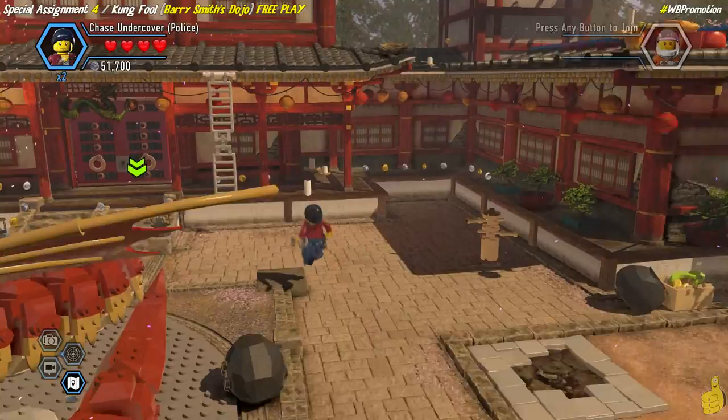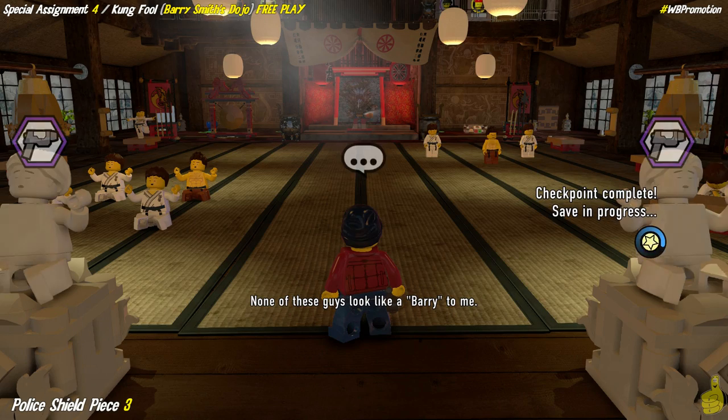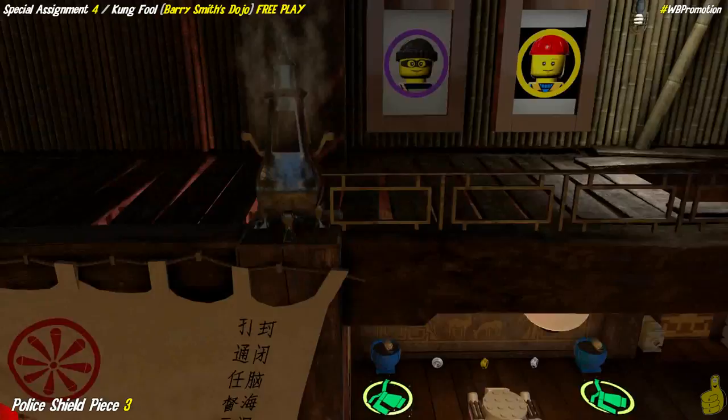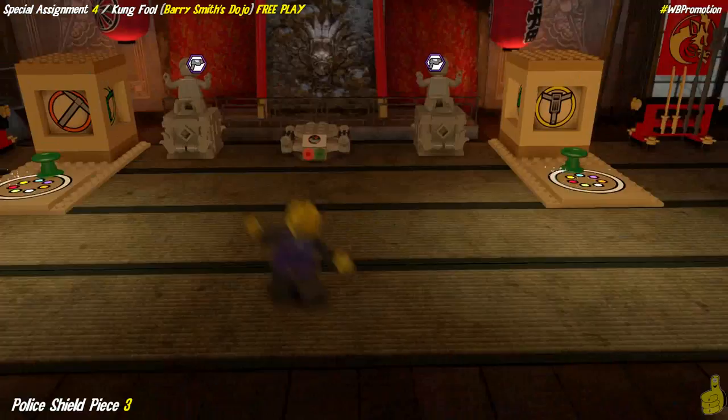The dragon melted the ice which revealed the key, and the key has now opened the door, and we're going to advance into the dojo. We're inside here, about to meet Barry Smith in a minute. Take note of these two statues as soon as you spawn in - they actually need to be colored, and there is a color gun swapper. If you didn't take the time to go get the super color gun red brick like we suggested in our preparing for free play video, make sure you do that.